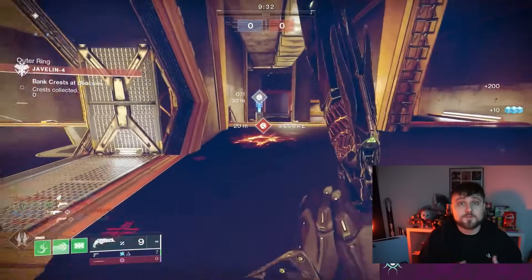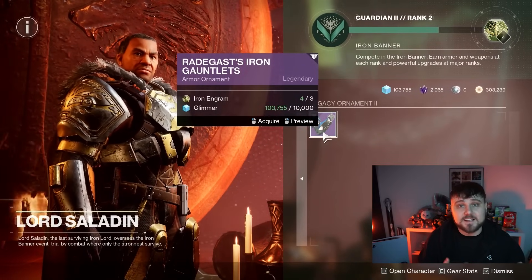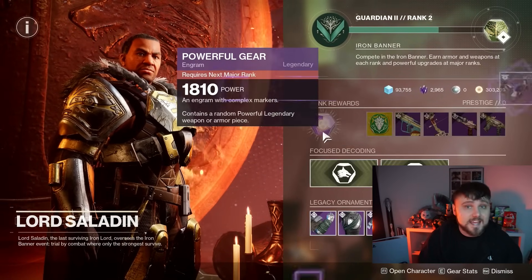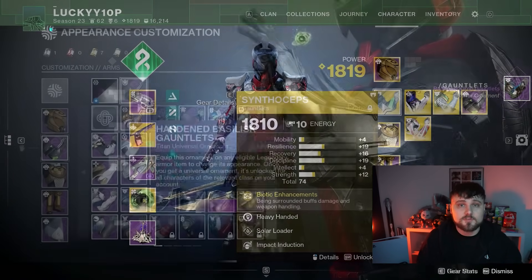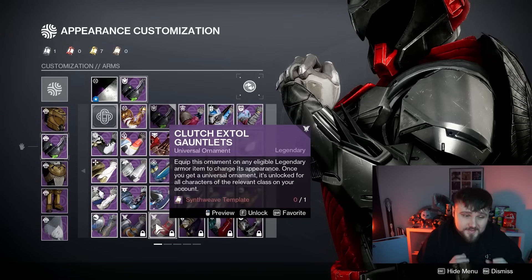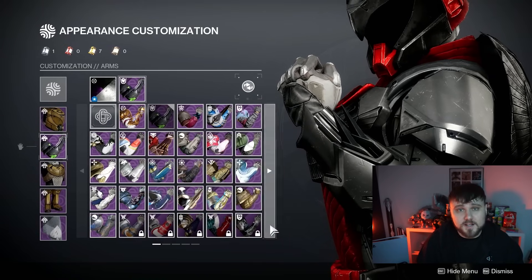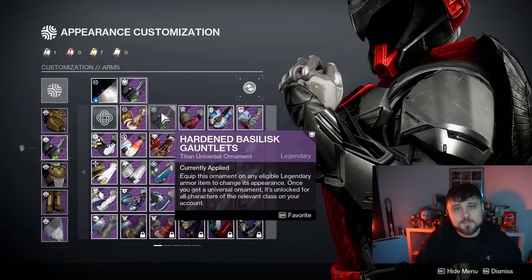Fast forward to today, the first day of Iron Banner, and you'll notice that when you unlock the ornament, it doesn't actually give you the ornament as it should. Instead, once you've unlocked each ornament for each set — 10 in total — you then have to use Synthweave so that you can transmog the set, and that is exactly what has everyone upset. Why do we have to go through the effort of unlocking the ornament and then transmogging it?